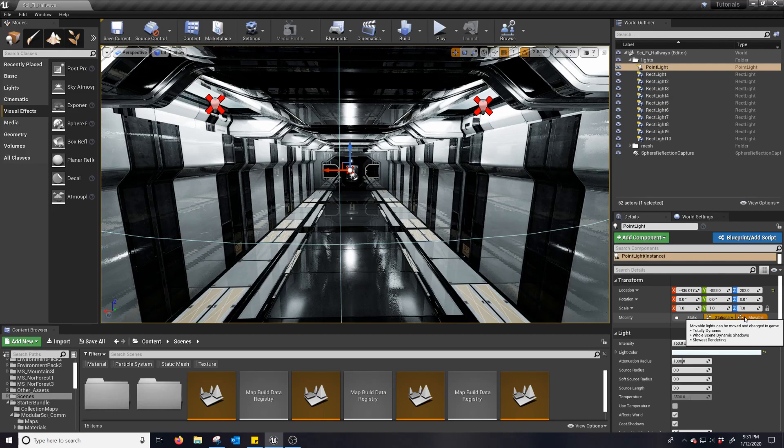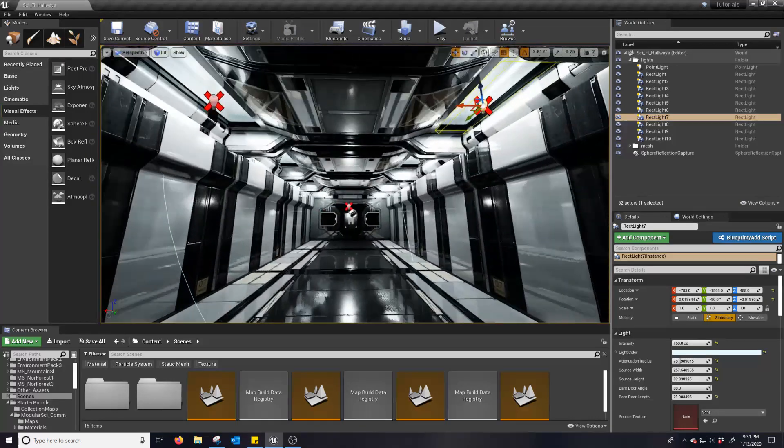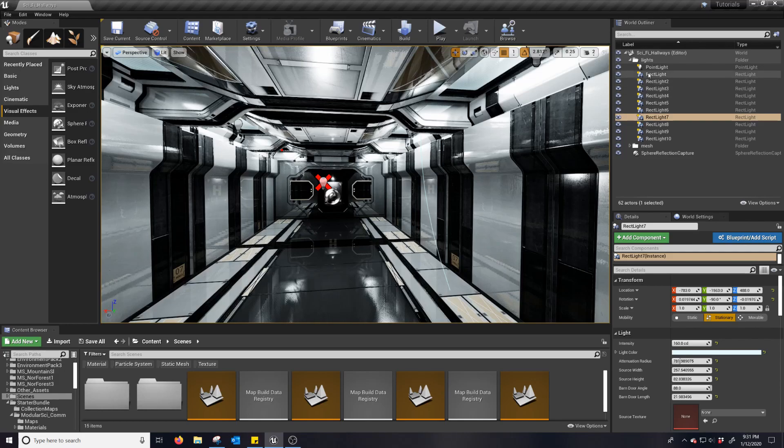And movable lights can be moved and changed in game — totally dynamic, whole scene dynamic shadows, but slowest rendering. One thing Unreal does not tell you is only so many stationary lights are able to intersect at one point. The magic number here seems to be 5. So that's what those little red X's mean.